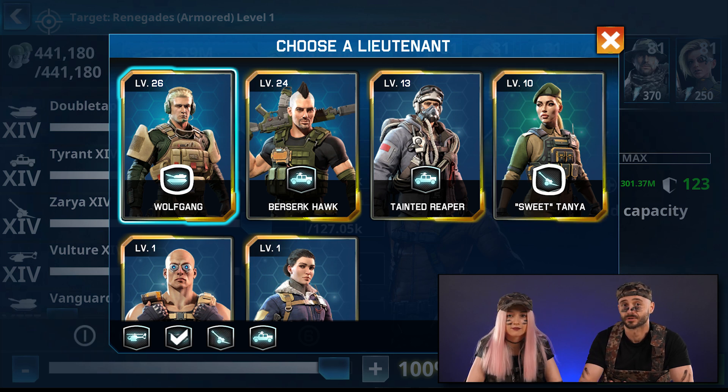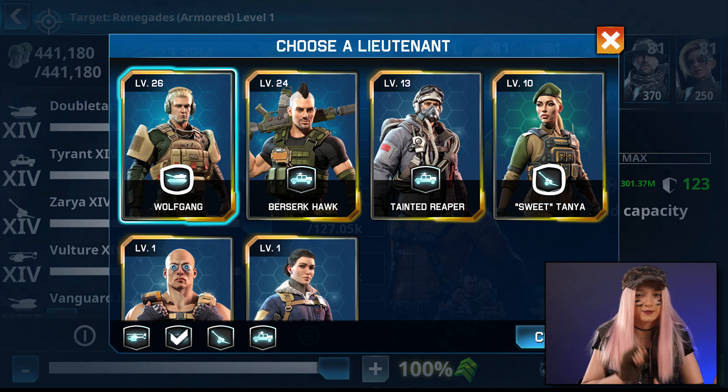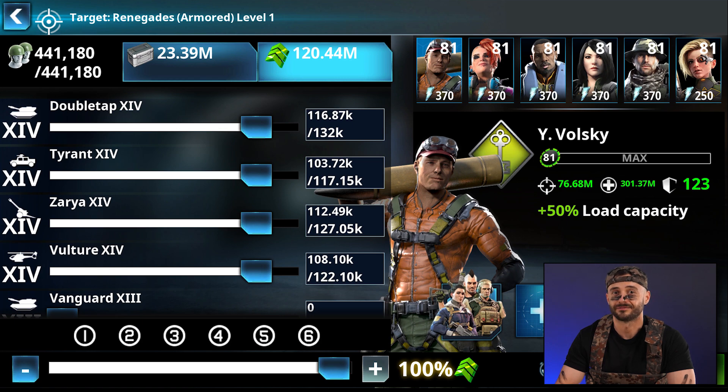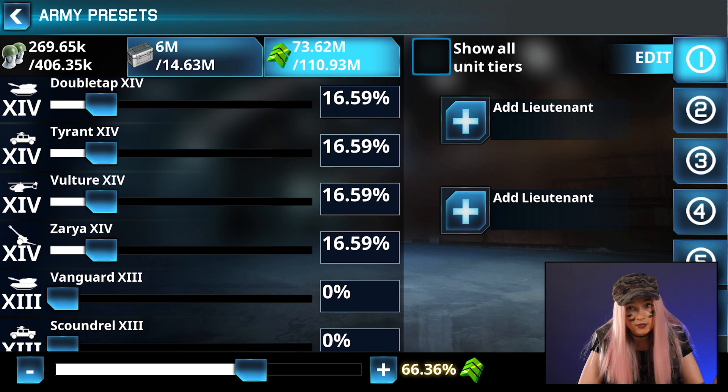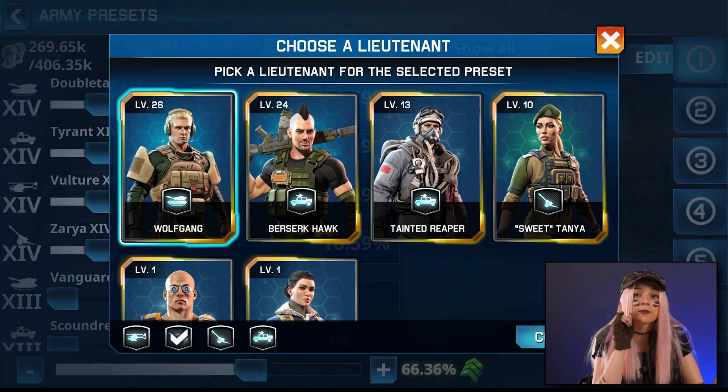But they must be from different unit types. Just remember that the same Lieutenant can join only one convoy at a time. You attach a Lieutenant to an army via the dedicated button in the deployment menu. You can also add Lieutenants to the army presets. You're able to put one Lieutenant type per slot.